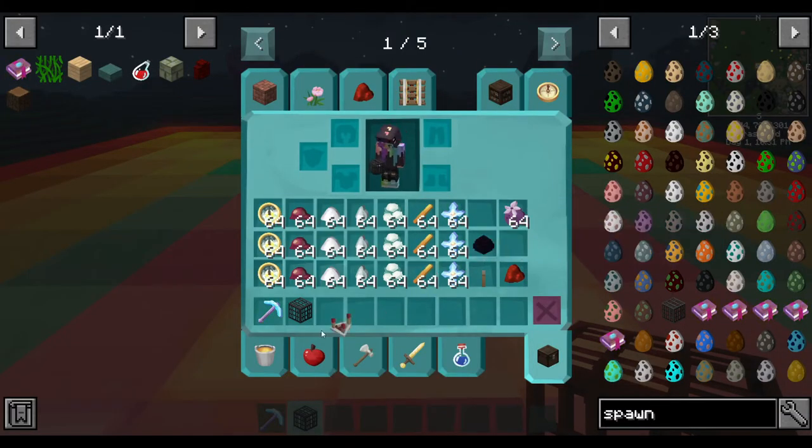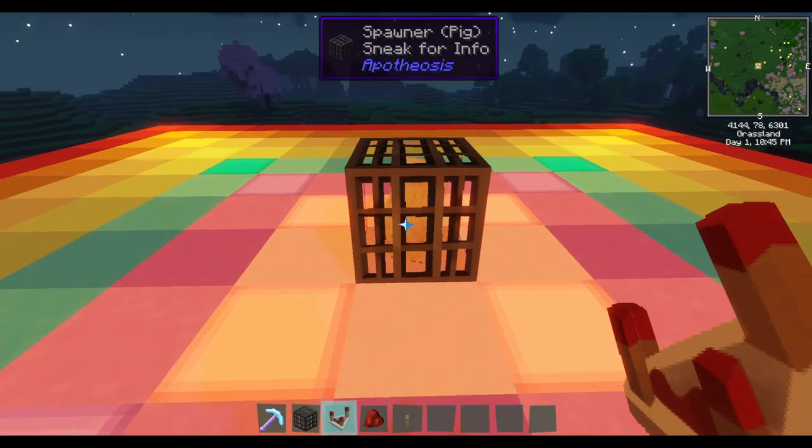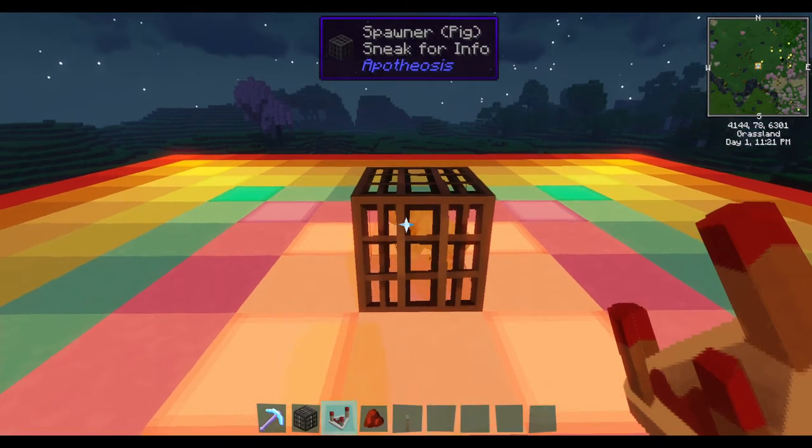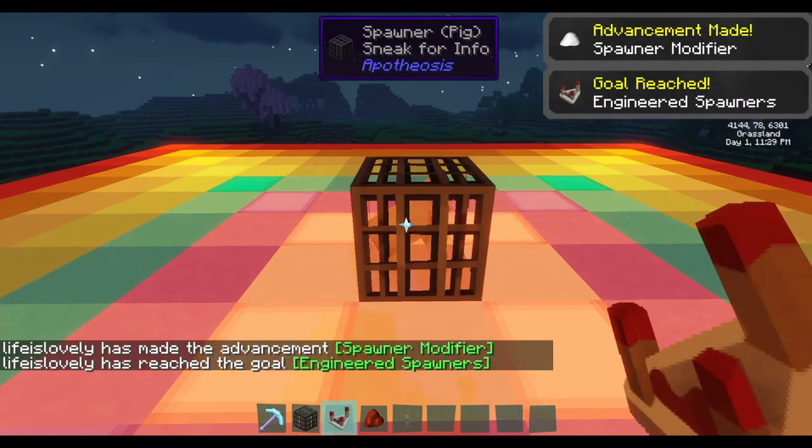First things first, we are going to put a redstone comparator in. That's exactly what it sounds like — it allows your spawner to be controlled with redstone, so you can attach it to a lever. You really want this if you're going to change the spawn cap, which means you can spawn a load all at once, and especially if you're going to lessen the tick time between spawns. Otherwise they're just going to keep spawning and spawning and you're going to get lag.